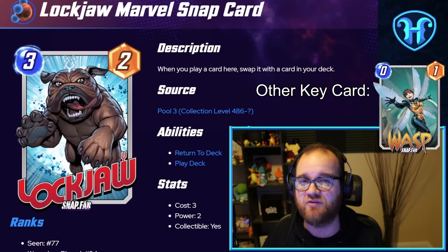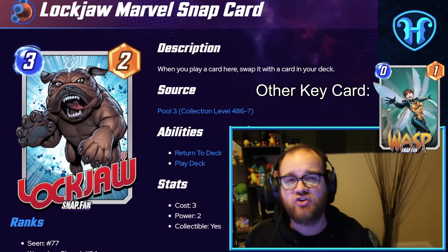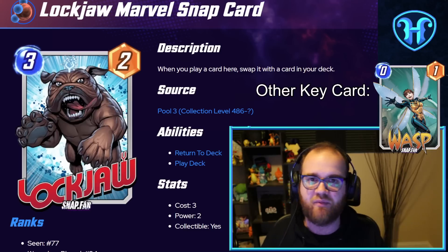Lockjaw definitely excels if you have some extra cheap cards to go with it, which is why Wasp or potentially Yellowjacket are other cards to keep an eye out for in your collection if you want to pick up Lockjaw and leverage it to its maximum effect.